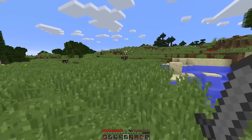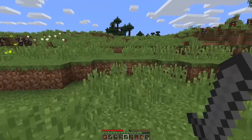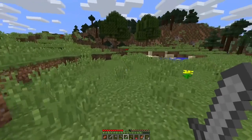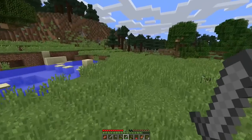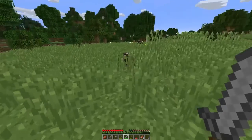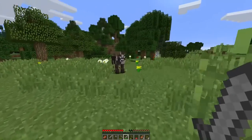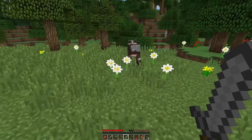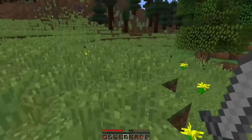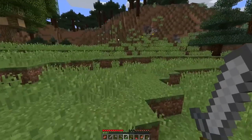Now I'm going to get some meat from these cows. Meat is very important in Minecraft — it's the way you can survive. If you double press W fast, you start sprinting. On the bottom right you have a hunger bar — it looks like chicken legs. If you jump or sprint, it affects the hunger bar. Once it goes down, your health starts going down with it. In hard difficulty, it can actually get you killed — you can run down to zero hearts.